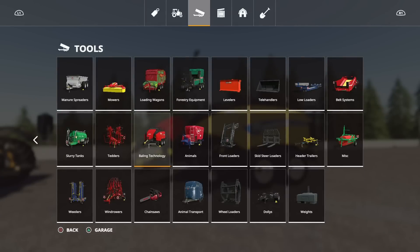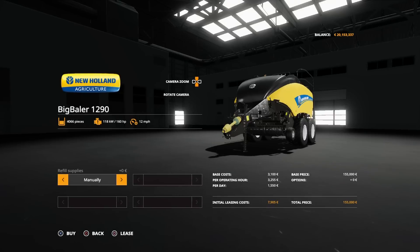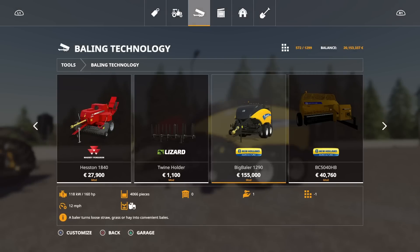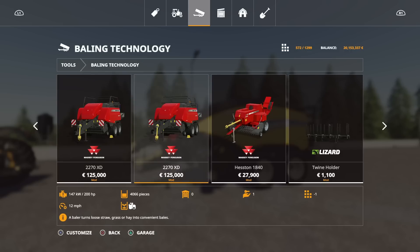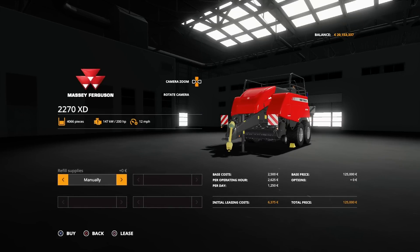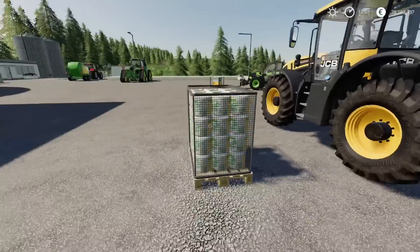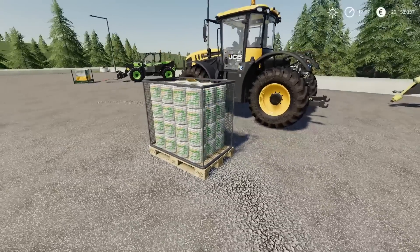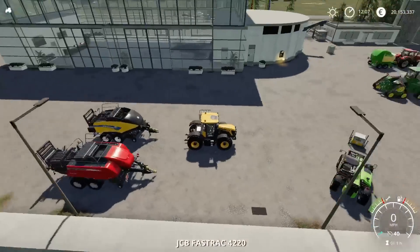Under baling technology, scrolling along to find them — we've got the Big Baler 1290. If I click on that, we've got the option down there: Manually or Automatic, for the bale twine, which says 4,066 pieces. I assume we'll have a bale counter. Then we've got the 2270 XD — the standard one and then one that does say Manually or Automatic. I have checked, I didn't click the wrong thing, I've tried both options. You have to have the Straw Harvest add-on pack for these to even work.